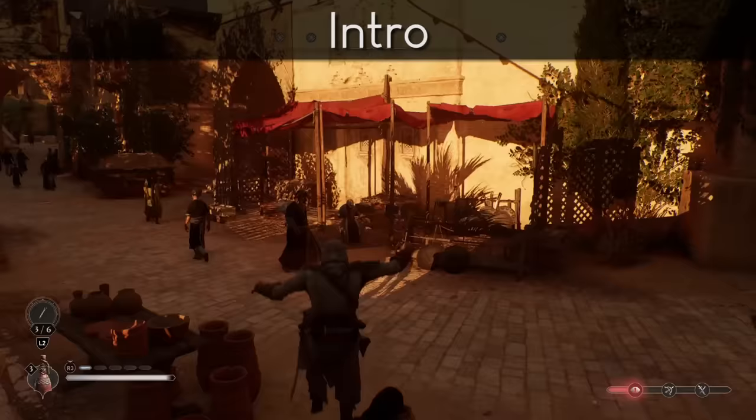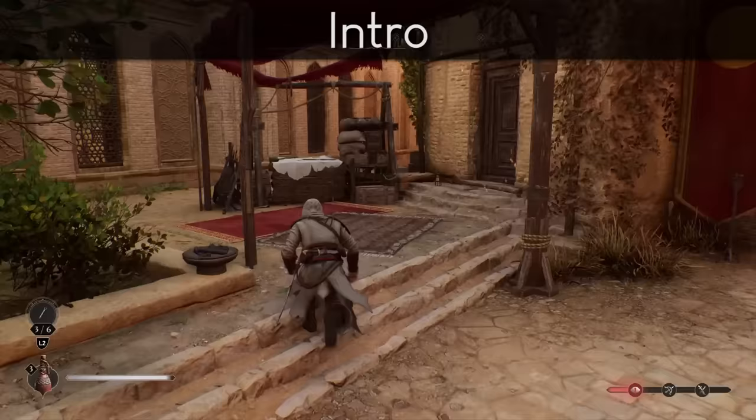Basim's movement gains its strength from his surroundings. He's in a dense city, so the simple movement from the last three games actually gets to do some work here, even though little has changed mechanically.